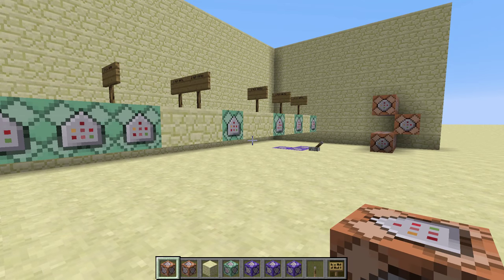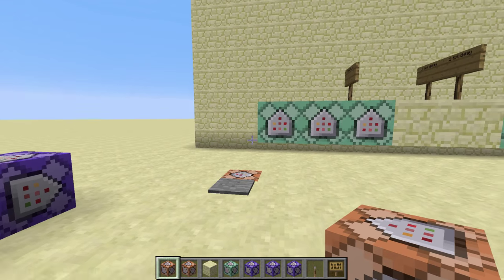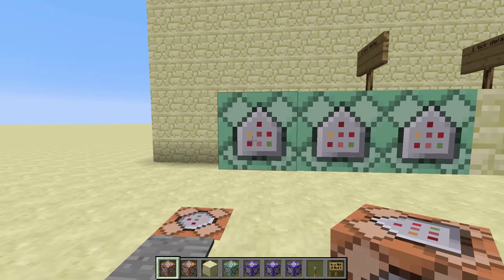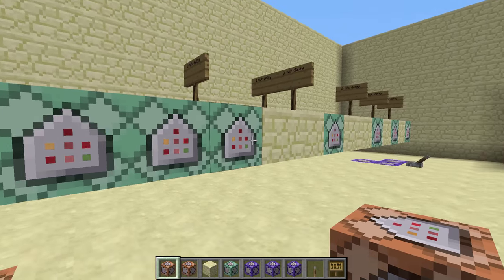Hi guys, Darkfangs2 here. I've been messing around with the command blocks in 1.9 and I wanted to see if there was a better way to make a row of command blocks execute tick by tick — so I would have this on one tick, this on the next, this on the next tick, and so on.